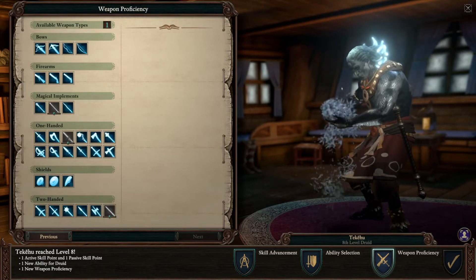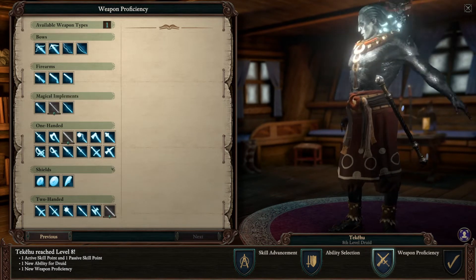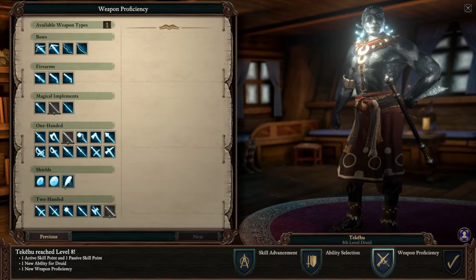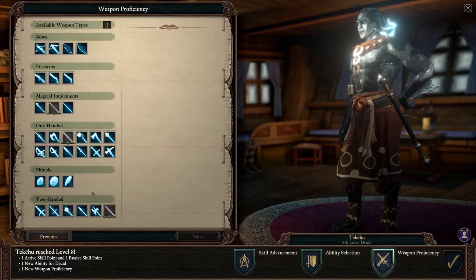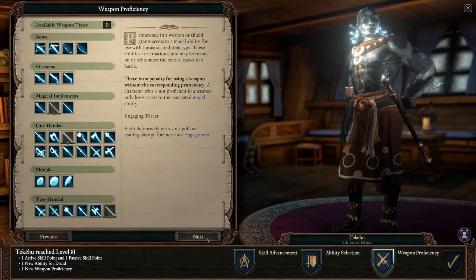So what do we got here? We've got One-Handed Club, we've got Rod Blast, but he's got Two-Handed with Quarterstaff. I could give him Saber just to give him access to that Saber I got. Let's do that Saber — no, let's go with Poleaxe.